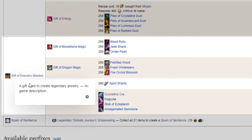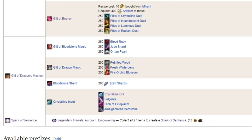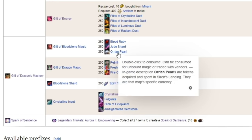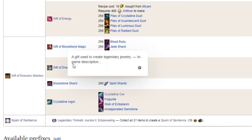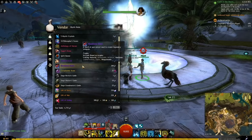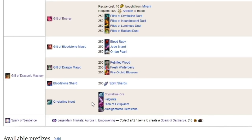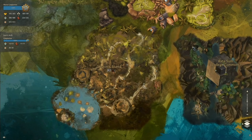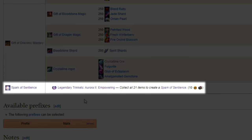Next is the Gift of Draconic Mastery. You need 250 of each of the six Living World Season 3 currencies. You may have gotten this already without really trying while doing all the other stuff. I also recommend daily farming of someone's home instance that has all the nodes — that gets you three of every currency, or nine in the case of the Pearls, every day for very minimal effort. Those currencies combined give you the Gift of Bloodstone Magic and the Gift of Dragon Magic. The Bloodstone Shard is purchased from Miani in Lion's Arch, and one Crystalline Ingot — usually meaning you need to peek into Dragon's Stand for Crystalline Ore. The last item you already have: the Spark of Sentience from the earlier achievements.